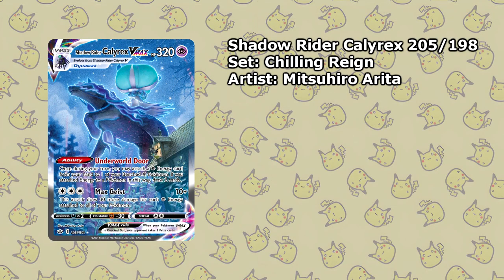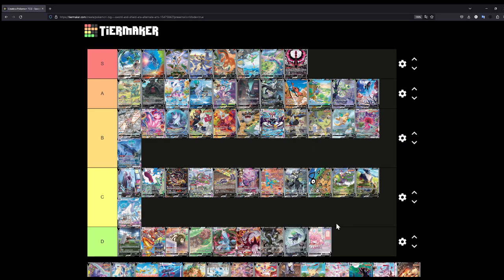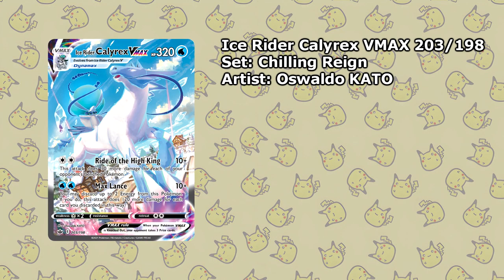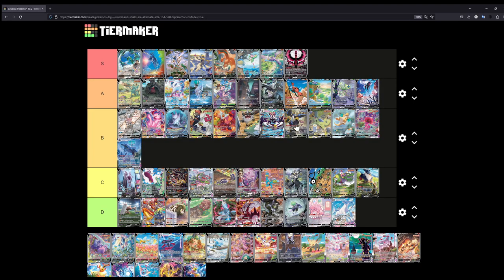Looking at the Shadow Rider Calyrex VMAX again — I actually quite like that illustration more than the Ice Rider VMAX. We'll put the Shadow Rider at B and the Ice Rider VMAX at D, because the Ice Rider is pretty boring compared to the Shadow Rider. The Shadow Rider looks really really nice — you have the night sky, the light in the window of the house, and snow on the trees. This illustration is really cool.